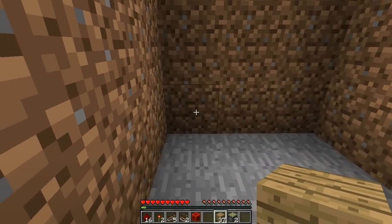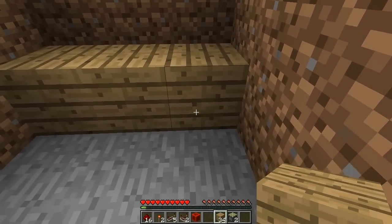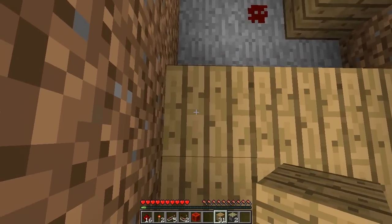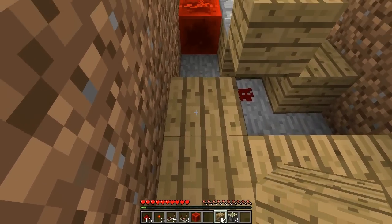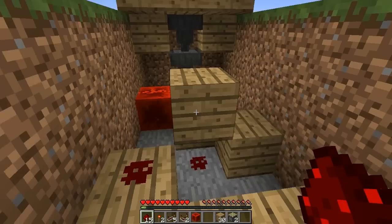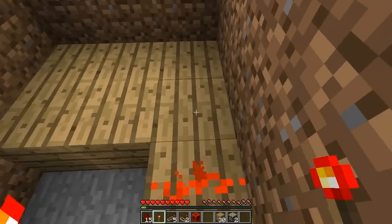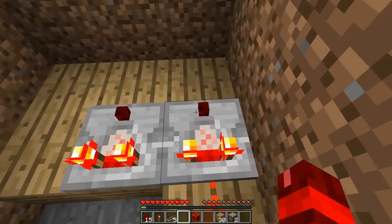At the back here place 3 blocks on the bottom layer in a row and then place another 3 in front of them. At this top left corner place a block behind it and pop a piece of redstone on it. On the back of this block place a redstone torch. Then on this middle layer on the right side place 2 redstone comparators.